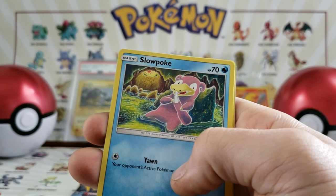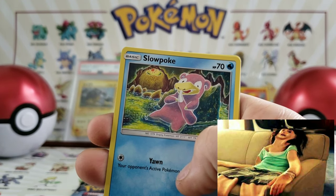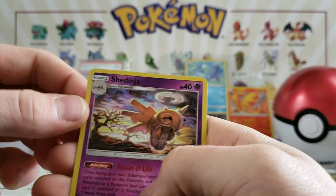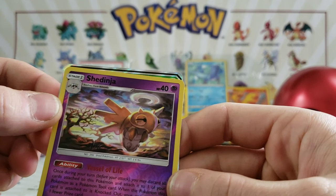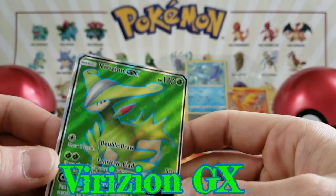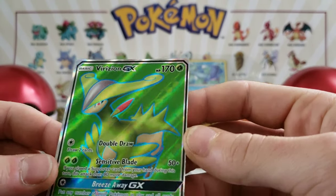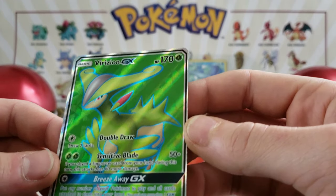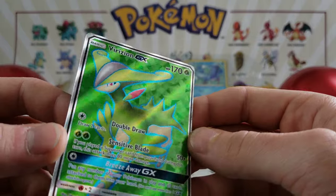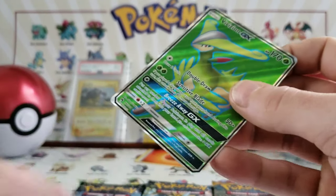We have a Slowpoke — it looks like that 90s commercial about marijuana where you're melting into the couch. We have a Bewear, we have a Shedinja. We have a Vikavolt GX! No way! That is awesome — for our first pack of the day, a Vikavolt GX. Look at that full art, look at the texture on that. I cannot believe we just pulled that card.